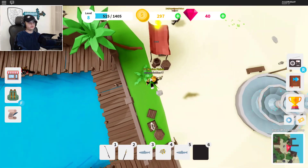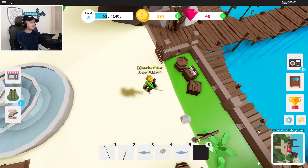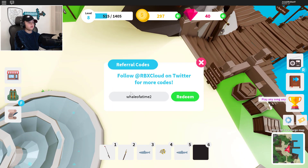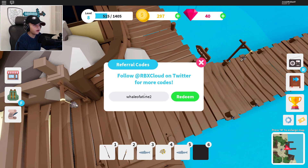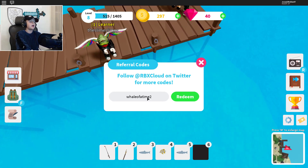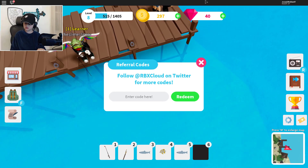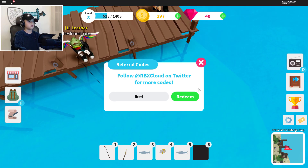Hey guys, this is just a47 and today we're going to be redeeming all the new working codes inside a fishing simulator. We have new codes — the first code is 'whale of a time.' This game is not cap sensitive, so remember that. You can redeem it however you like. I think the code system has been fixed.